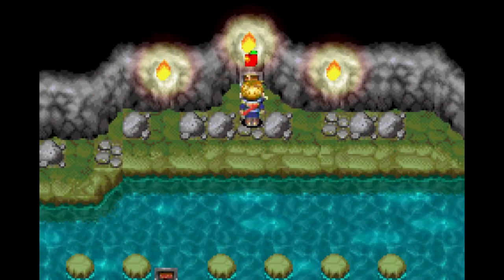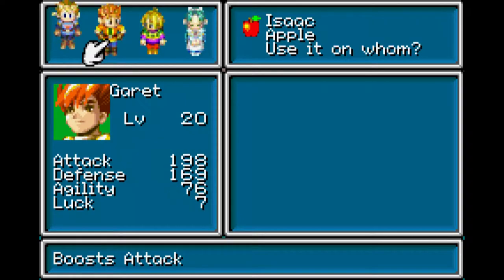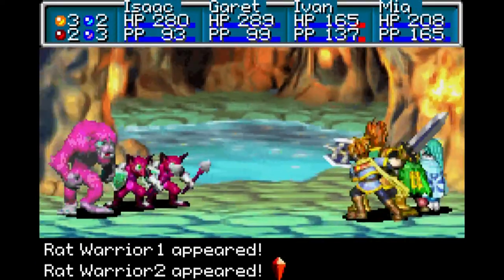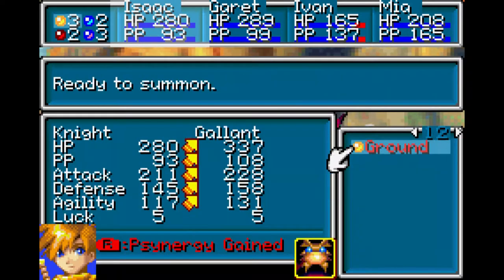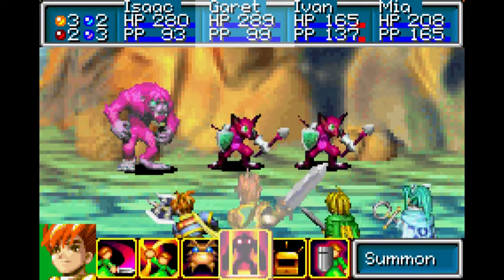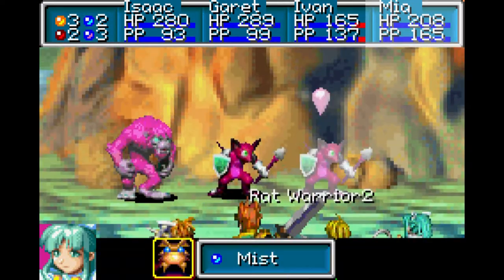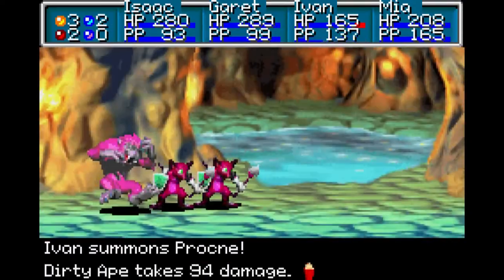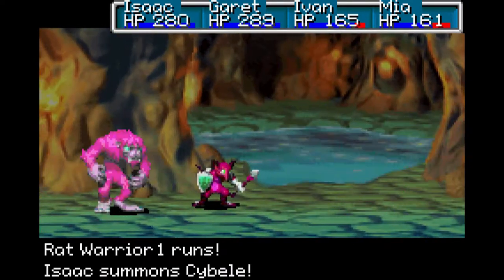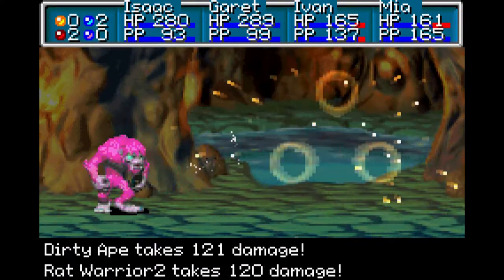Apple! This increases your attack if you don't remember. Isaac has 211 attack and definitely the best attack. Let's give it to Ivan. Rat Warriors — they're level 20, have 208 hit points, drop 160 gold and 100 experience points. They have a 3.125% chance to drop a Bramble Seed. They get a defense boost, have the chance to flee, and also have a Smoke Bomb — not that they'll be able to use it because they're already all dead.